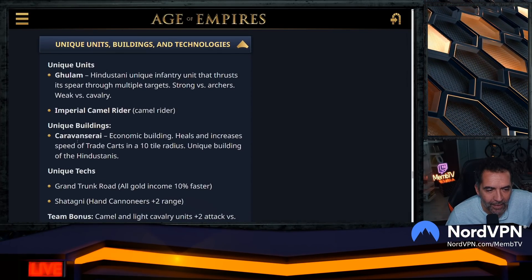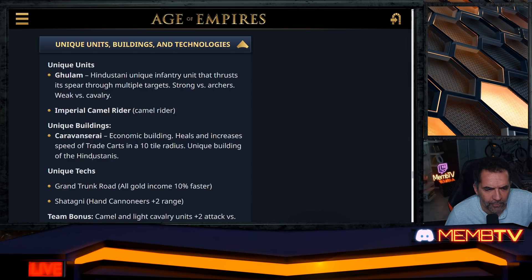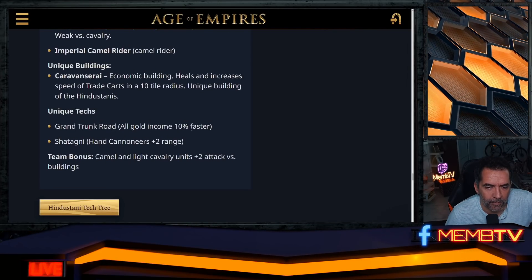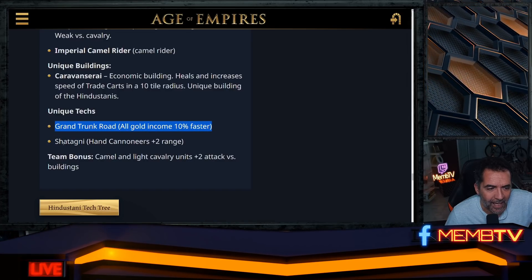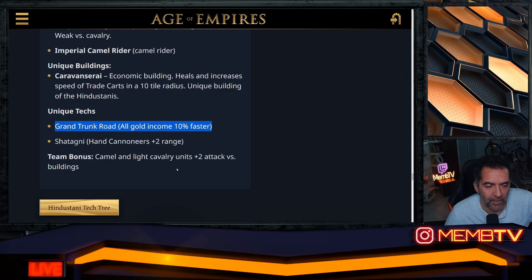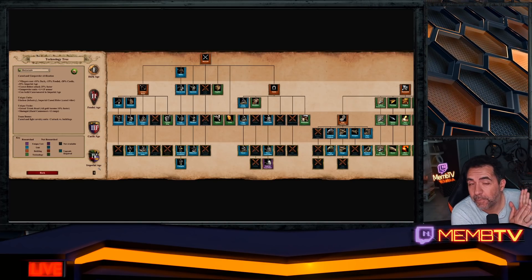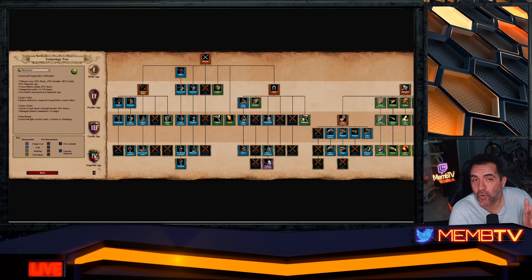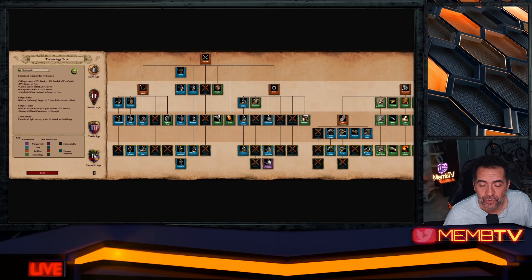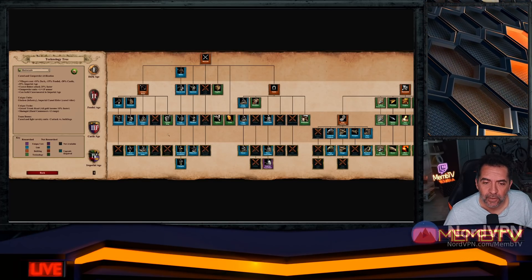Unique building: Caravanserai — economic building that heals and increases speed of trade carts in a 10-tile radius. Unique tech: Shatagani — hand cannoneers get plus-two range. Camels and light cavalry get plus-two attack versus buildings. Gold income 10% faster still present. Tech tree changes: camels no longer get the plus-three pierce armor in castle age, but become much stronger in Imperial. They've recovered plate barding armor.